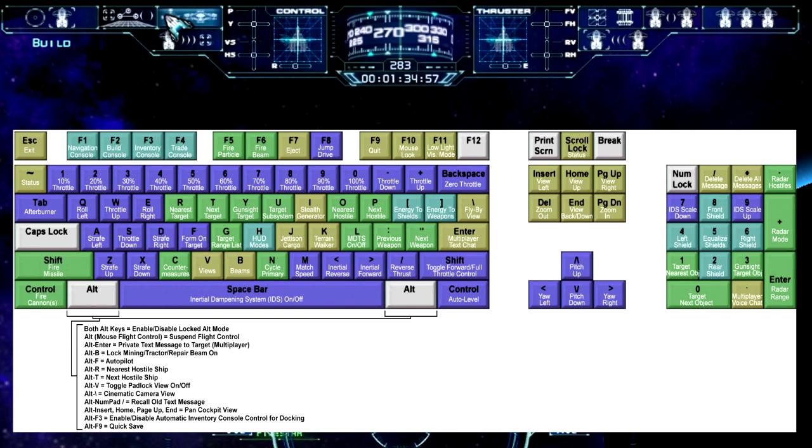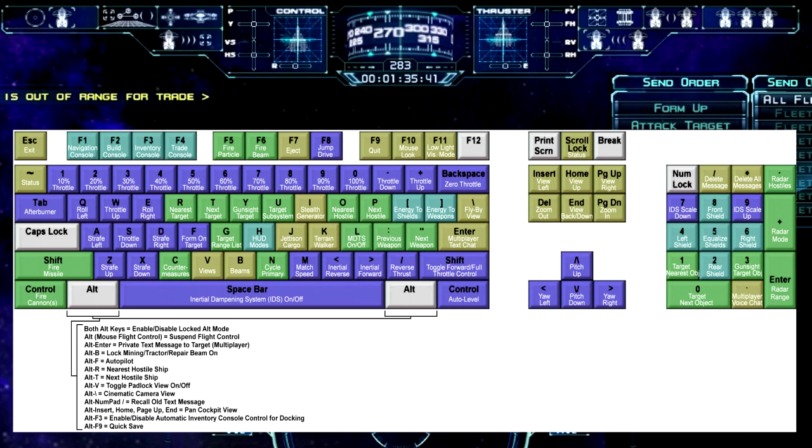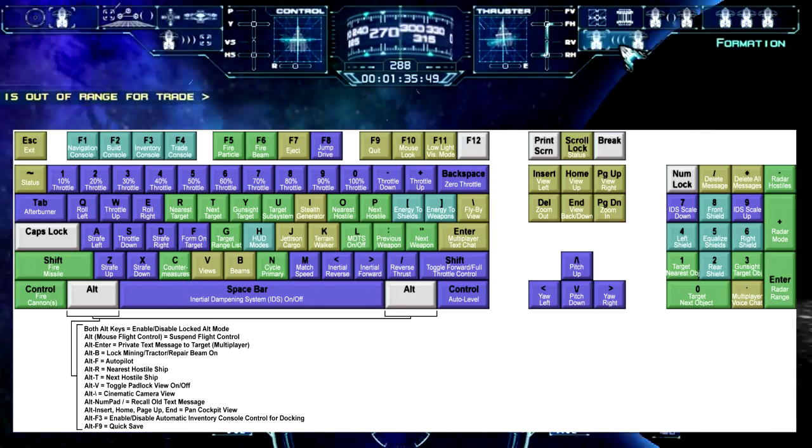Here we have the build menu, which can also be accessed by pressing F2. The nav menu can also be accessed by pressing F1. We also have target, which allows you to target several things depending on what you want to do. You have the autopilot if you want quick access without bringing up the nav menu — I will do a tutorial on that later. There is the inventory, which is F3. And we have the trade menu, which I can't pull up right now because I'm not close enough to a ship — that's F4. You have fleet options, and you can give different commands to different fleet ships or all of them. And there's the formation option, which allows you to form up with your current target.